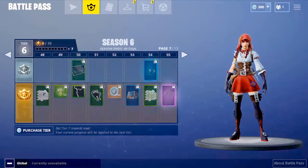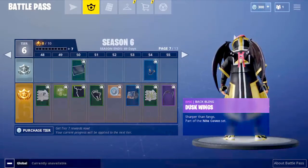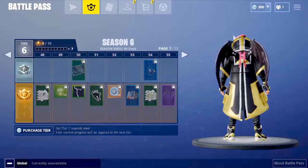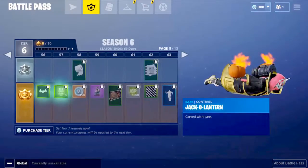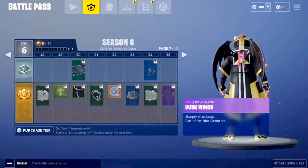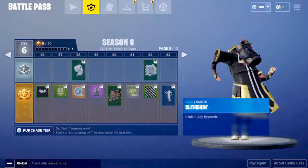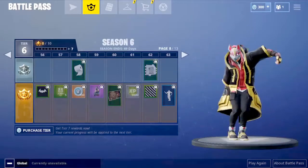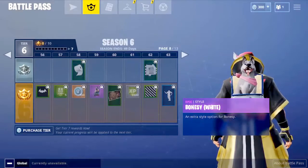At tier 50 we get a back bling called Dusk Wings — that's pretty nice, it would go well with the John Wick skin. There's also a Jack-o-Lantern contrail which is pretty nice. At tier 63 you get the Slithering contrail, and there's another Bonesy dog back bling.